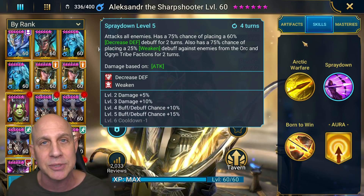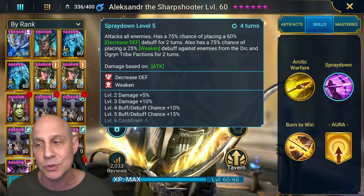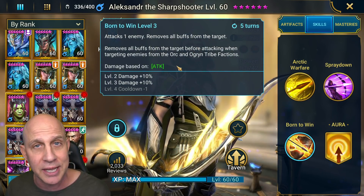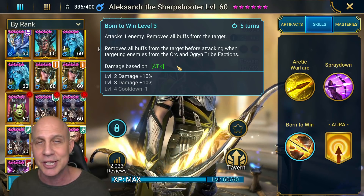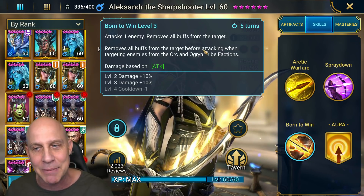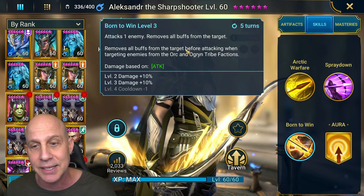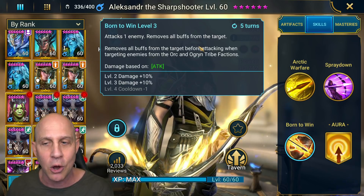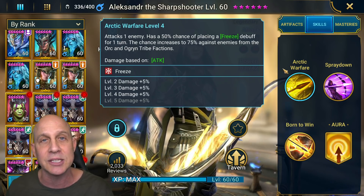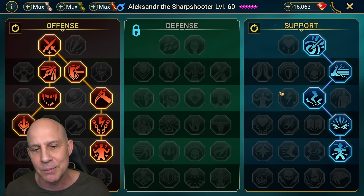AOE decreased defense - if you don't book him out, just make sure you get the Sniper mastery for 5% additional chance to apply a debuff, and you'll be at an 80% chance to apply it. So on a four-turn cooldown, 80% chance to apply decreased defense and freeze on the A1. Remove a buff is what the A3 is all about - it's a pretty strong hit. We'll talk about his multipliers in a minute. Removing a buff is really necessary in some situations and this guy can do it on a four or five turn cooldown. The orc and ogren tribe synergy is just a cherry on top - use this champion and always have him as your lead.